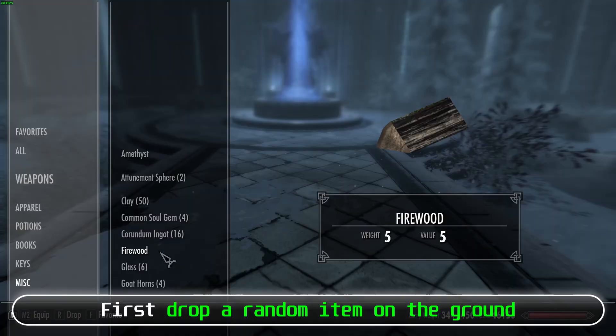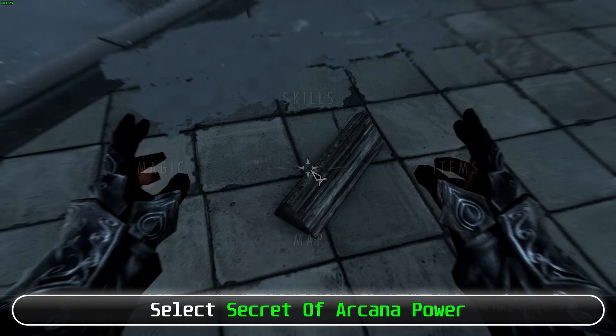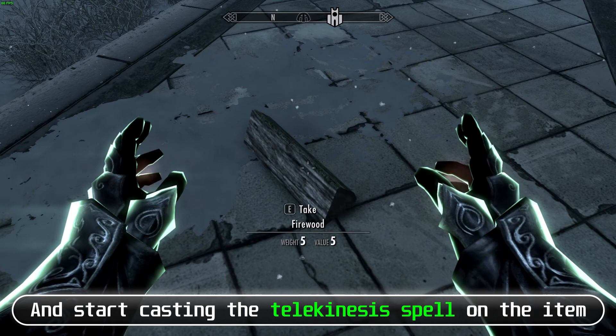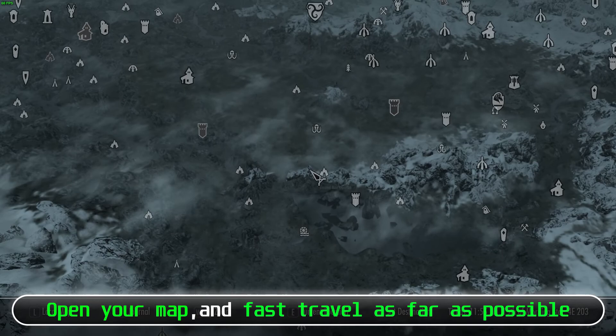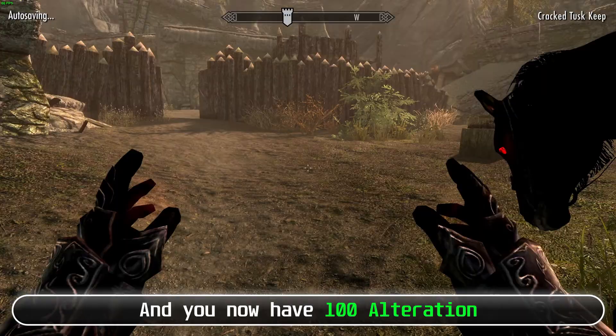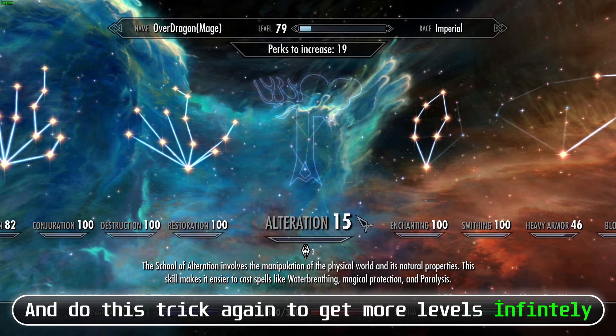To use the Telekinesis trick: first drop a random item on the ground, then equip the Telekinesis spell. If you don't have 100% mana cost reduction gear, select and activate the Secret of Arcana power. Start casting the Telekinesis spell on the item and while holding down the spell, open your map and fast travel as far as possible. You will now have 100 Alteration. You can then make that skill legendary and do this trick again to get levels infinitely. After you reach level 10, 25, and 50, you will get the achievements.